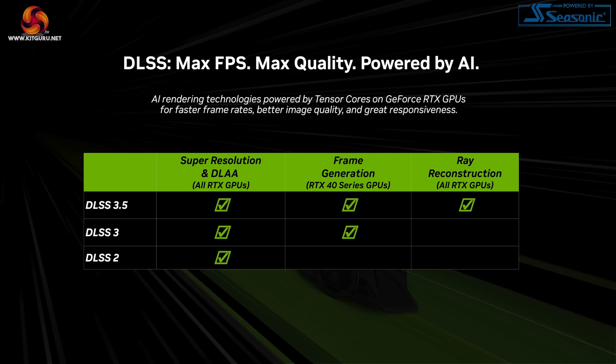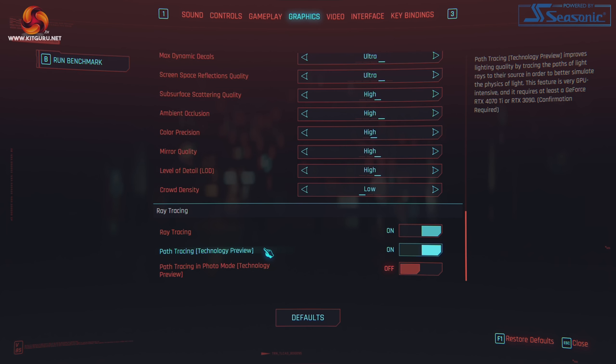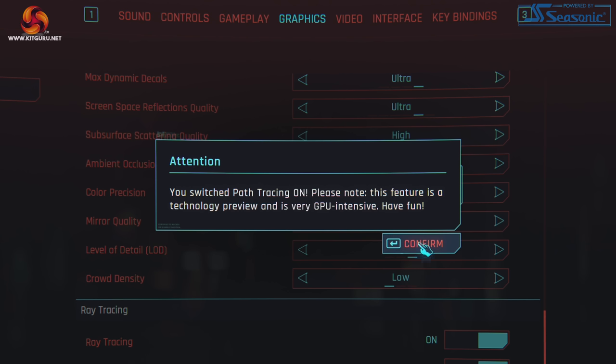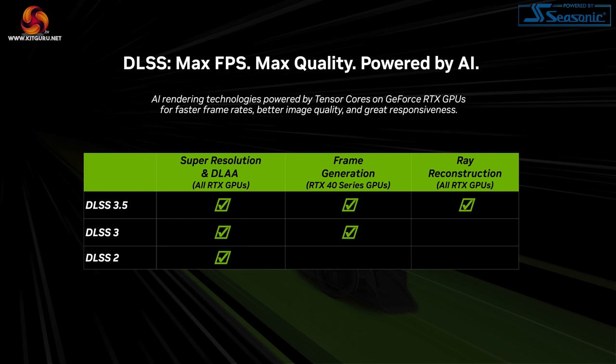This is not meant to be a frame rate boosting technology. It is supported on all RTX GPUs including the 20 series and 30 series, though frame generation is only limited to 40 series GPUs. Ray reconstruction is only available when using the RT overdrive mode, which is a fully path traced renderer. This is exceptionally demanding on the GPU and really does limit the amount of users who can realistically enable ray reconstruction — most 20 series and lower tier 30 series cards are just not going to be able to run it at playable frame rates, even with DLSS super resolution.